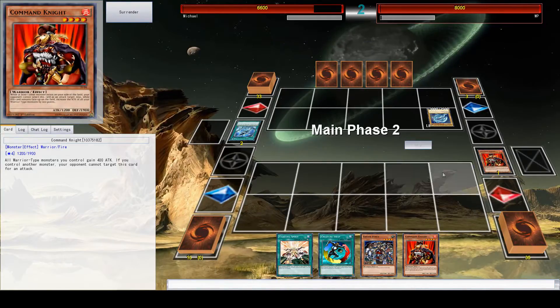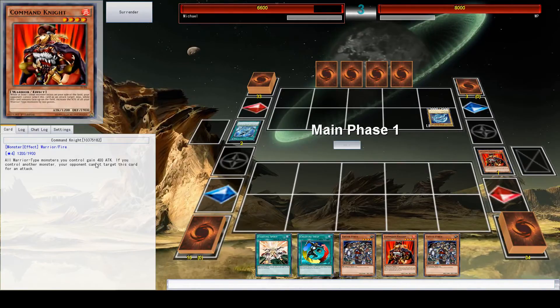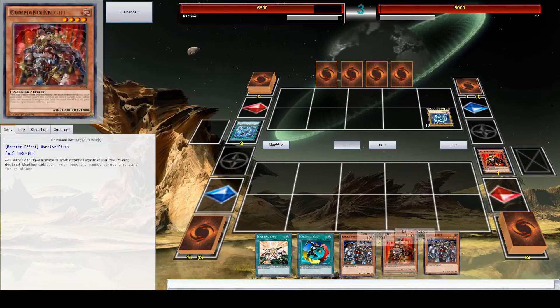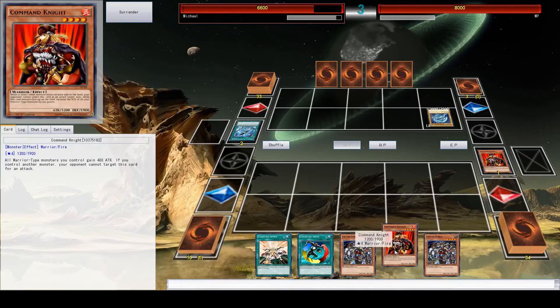What I was going to explain is this card's special thing — all warrior type monsters you control gain 400 attack. It itself is also a warrior monster, which is why it went from 1,200 to 1,600. It's a nice little card because most of my cards in this deck are warrior. You kind of want to have synergies like that.